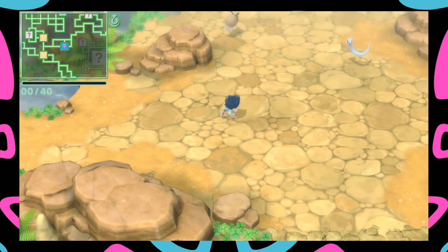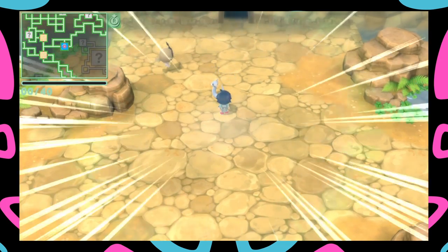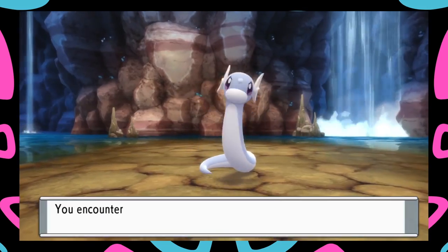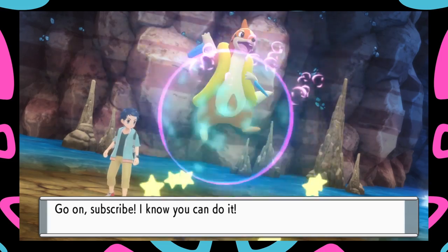Alright guys, I'm here in the cave and there it is - there's the beauty, the Dratini! We love to see Dratini right here. So that's how you find Dratini in the first location. Now we're going to move on to the second location on where to find Dratini.